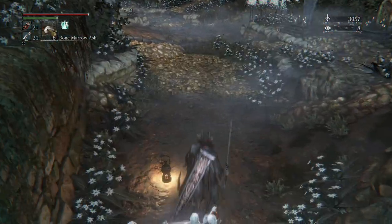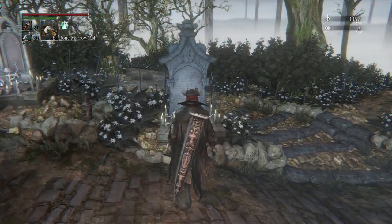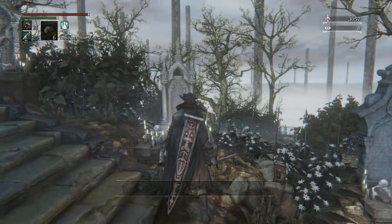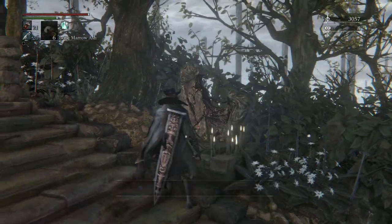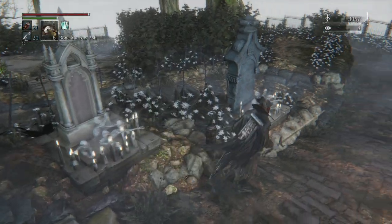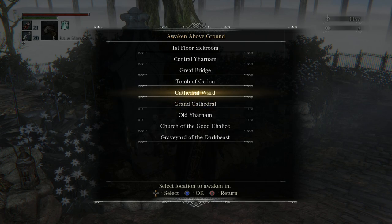With that done, we are going to head to the Cathedral Ward. There are a couple of things we really want to take care of. The first thing is to enter the Forbidden Woods — we're going to grab an item so that we can unlock a soul farming zone. I'll meet you all at Cathedral Ward.